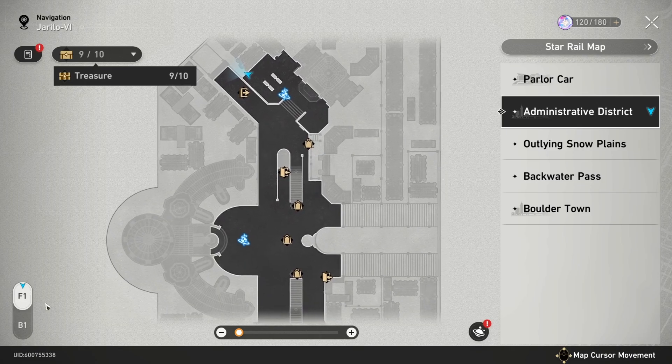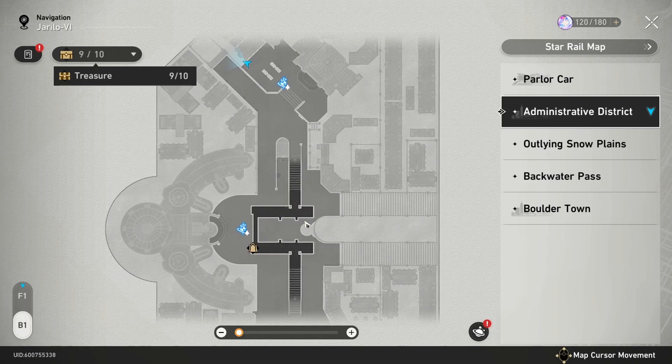Now I've got 9 out of 10. Like I said, the last one is down in the basement floor — you'll just have to go there and get the last one, but you can't go down until you do more of the story. There's no Warp Trotter in the Administrative District, but that's how to get all the chests in the Administrative District in Honkai Star Rail.